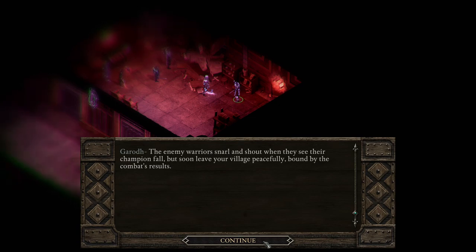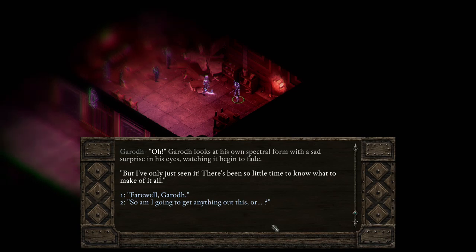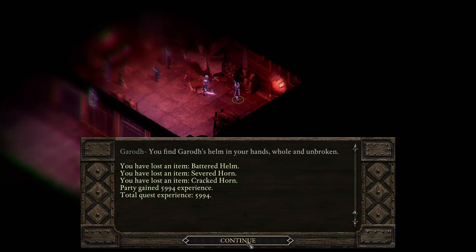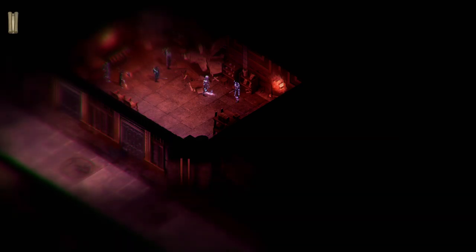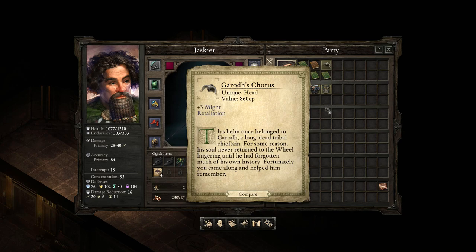Yes, yes — it's all coming back: my sister, my reign, the end. Garroth looks at his own spectral form with sad surprise in his eyes, watching it begin to fade. 'But I've only just seen it — there's been so little time to know what to make of it all.' Farewell, Garroth. He sighs: 'The wheel has no patience it seems — I entrust my helm to your care.' You find Garroth's helm in your hands, whole and unbroken. A big spike of experience. Three might and retaliation — another layer. Does retaliation stack across several items? Because that could be a lot.